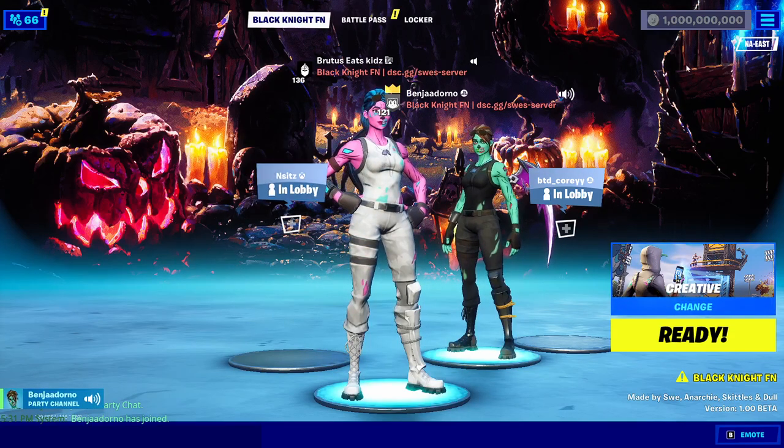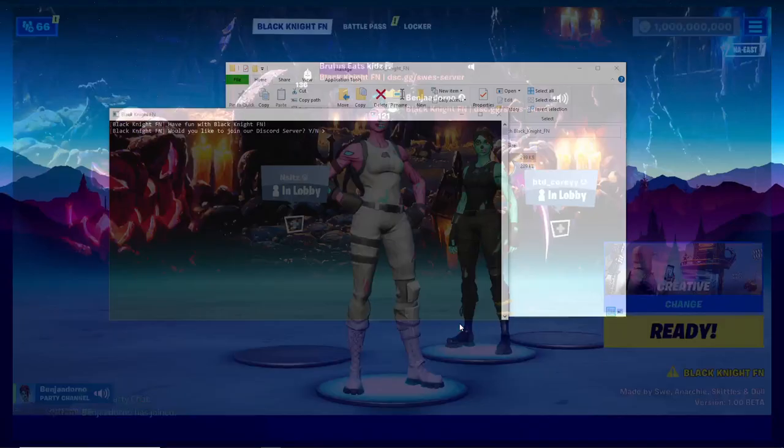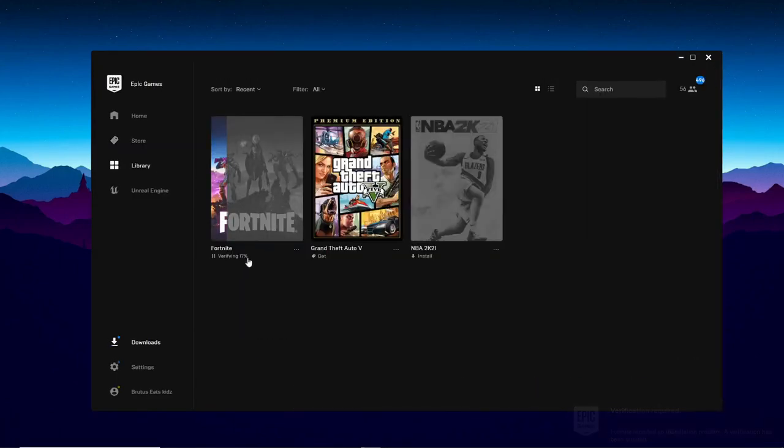If you want to leave the private server, all you have to do is click on the X button right here and then click Confirm. Once you've done that it'll close out, and then it will automatically verify your Fortnite. If you go over to your library, you'll see that Fortnite is verifying, and once this gets up to 100% you'll be able to play normal Fortnite again.